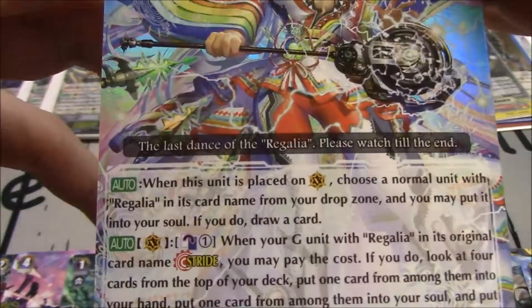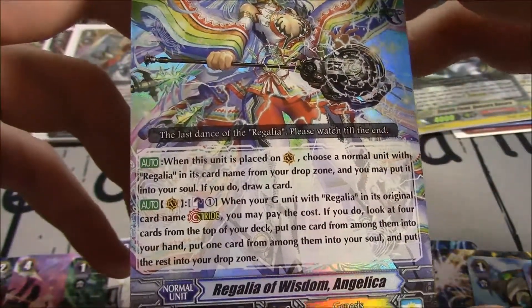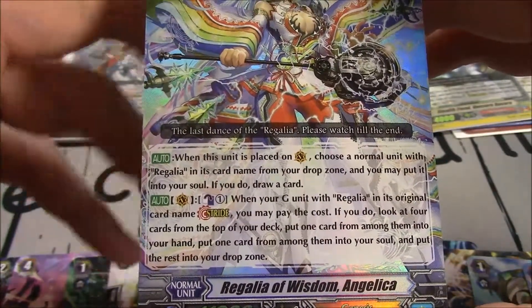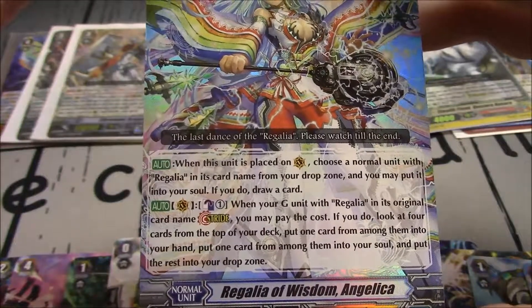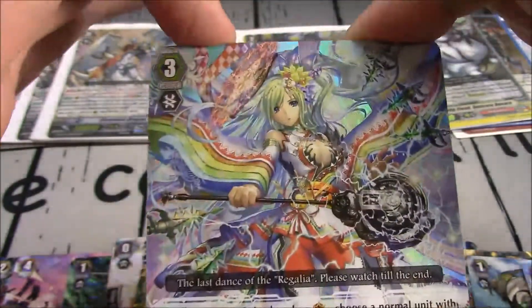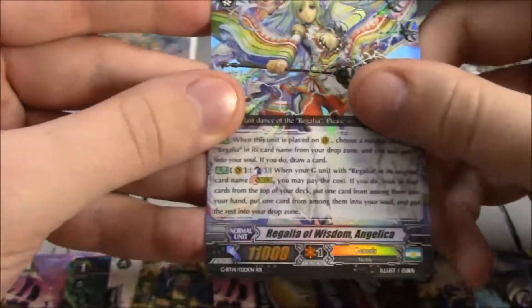When this unit is placed on Vanguard, choose a normal unit with Regalia in its card name from drop zone, you may put it in your soul; if you do, draw a card. And Counterblast 1 when you G-Stride with Regalia in its original card name: you may pay the cost; look at 4 cards from the top of your deck, put 1 card into your hand, 1 into your soul, and put the rest into your Drop Zone. Great artwork — fantastic card.